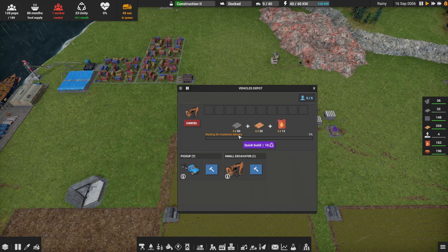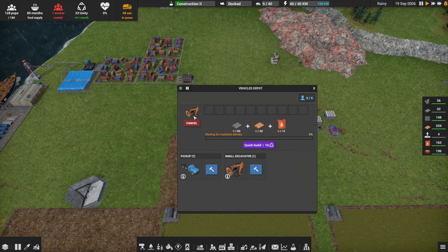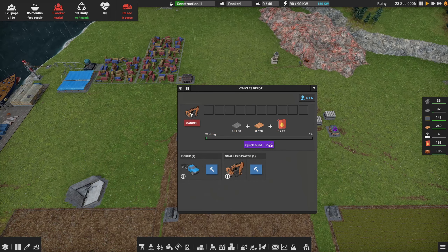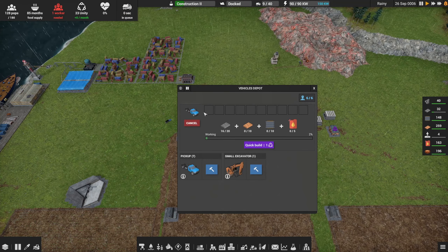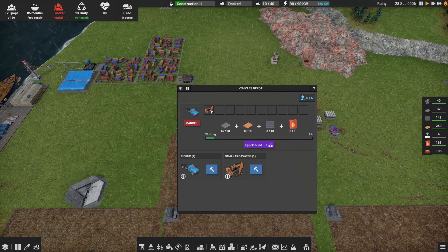We've got the diesel, we've got the copper, we just need those iron plates for the excavator. I'm tempted to actually queue another pickup truck before it. Actually, let's do the pickup truck first — that's going to move resources around — and then we'll do the excavator. I accidentally canceled but that's probably fine.